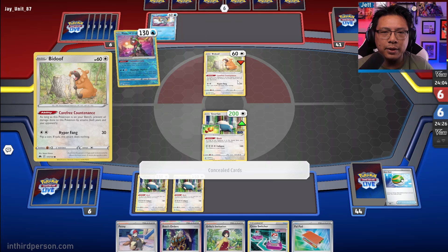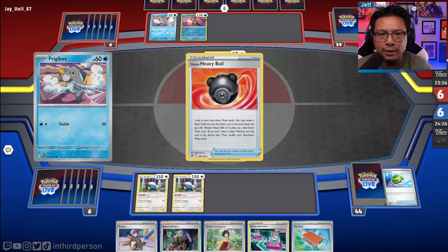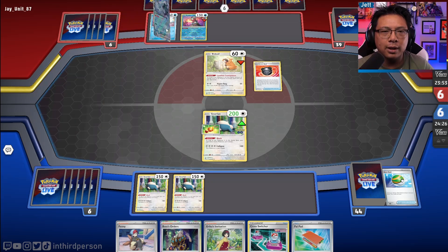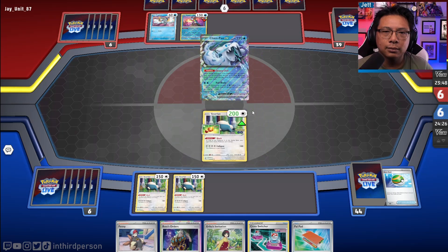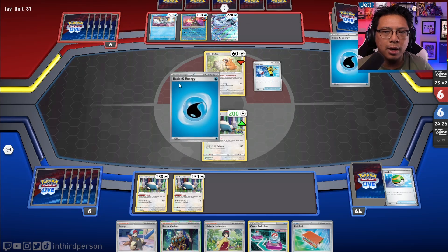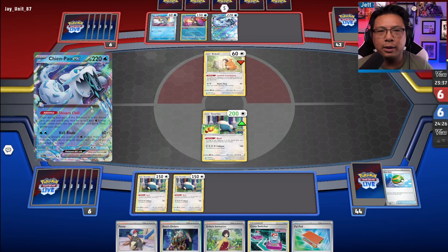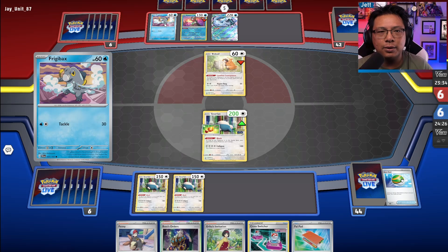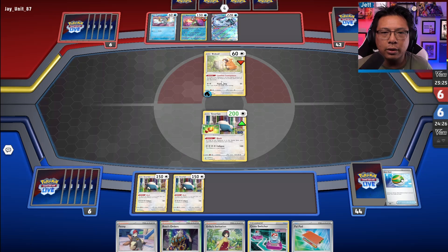The one card we want to trap is the Bidoof. If it evolves into Bibarel, technically it becomes an attacker. Frigibax is also an attack risk because they can accelerate energy — it would be slow, but they can. We'll throw some stuff back in with Super Rod. We need to be mindful: we don't want to trap Chen Pao in the active — they'll just get a bunch of energy, and once they get Baxcalibur, we're dead. We also don't want to trap Frigibax because they can turn it into Baxcalibur, accelerate energy, and we're in trouble.